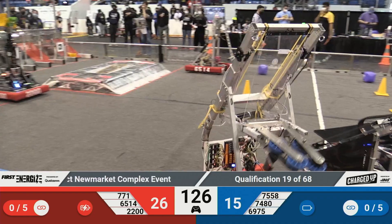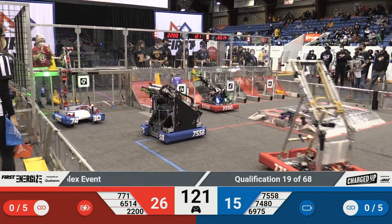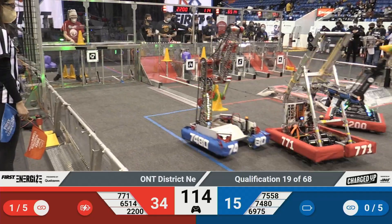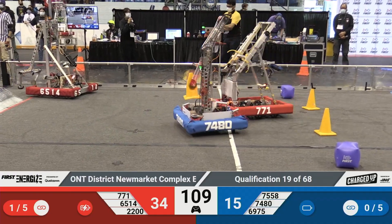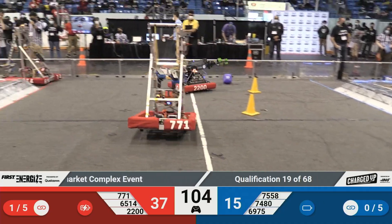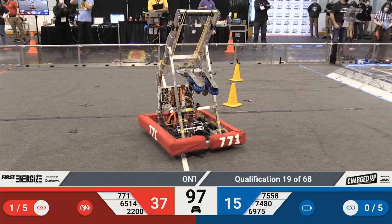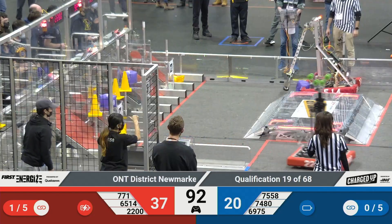74-80 rushing over to that blue loading zone trying to grab a cone from their human player. While their Alliance opponents, MMRambotics, and 2200 score a cone and try to grab another one right away. 771 getting a little bit of interference from MMRambotics, but they're playing some defense against 74-80 trying to prevent them from scoring. 74-80 drives right past, cone in hand ready to score. 75-58, Blue Alliance, Alt-F4, cone in hand and on that top node — they're rushing back to grab some more game pieces, but 771 is getting in the way.